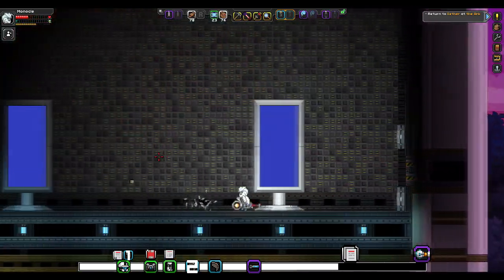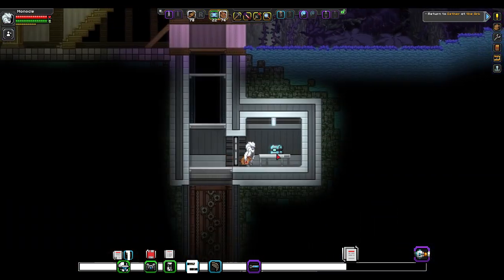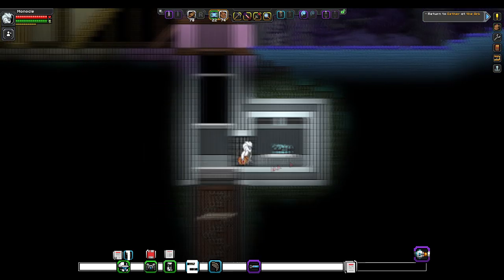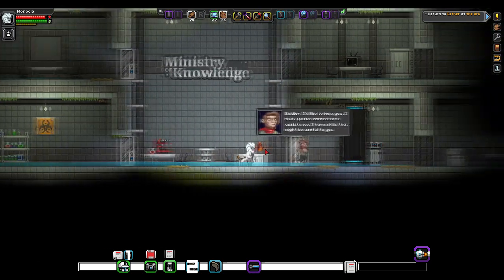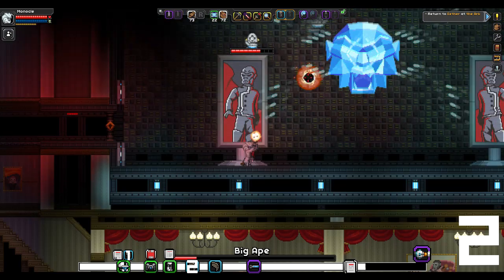As expected we didn't get the weapon on the first try but we will continue until it does drop. We're just leaving the facility now and on the right you're going to find a box — really easy to see — and in there you're going to get your last book. And that's pretty much the end; I'm going to start the grind to keep on killing the boss until he drops the launcher.